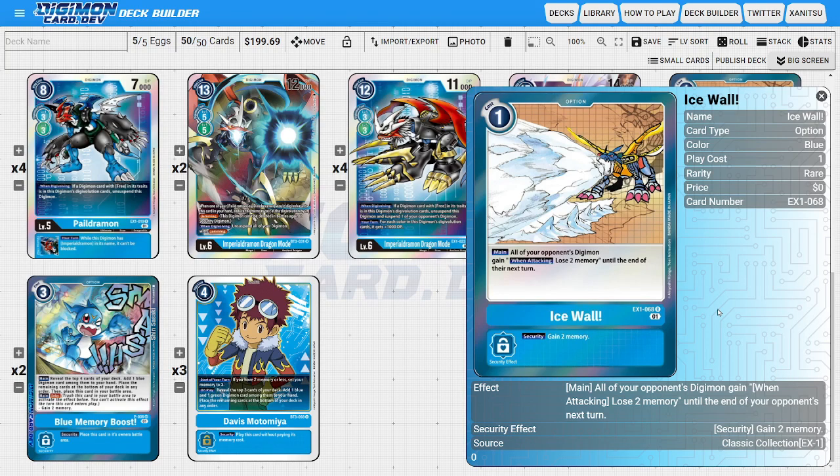Next, onto the options, I'm going to be running four copies of Ice Wall. Ice Wall is a one-cost blue option card where the opponent's Digimon, when attacking, lose two memory until the end of the turn. For basically one memory, you get to turn off or significantly limit the opponent's ability to attack — very annoying for the opponent to deal with since we're an aggro deck trying to limit their ability to aggro back. This card also has the powerful security ability of gaining two memory, making it basically a Hammer Spark in security.